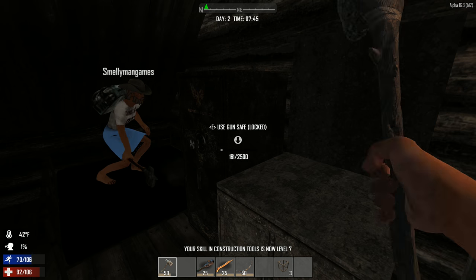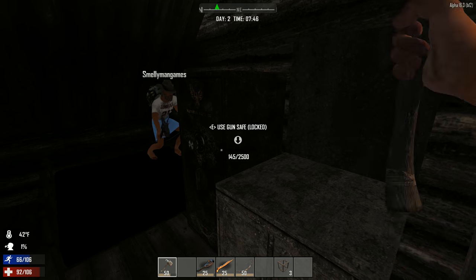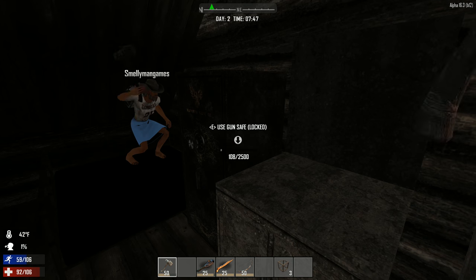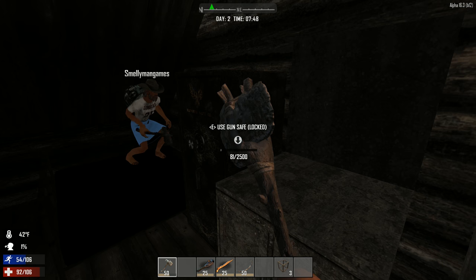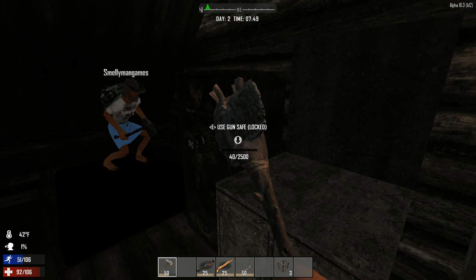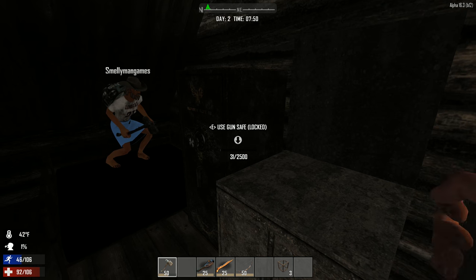Construction tools level 7. Almost there. 100 left. Five minutes of our lives gone for a safe full of grey parts we'll never need.